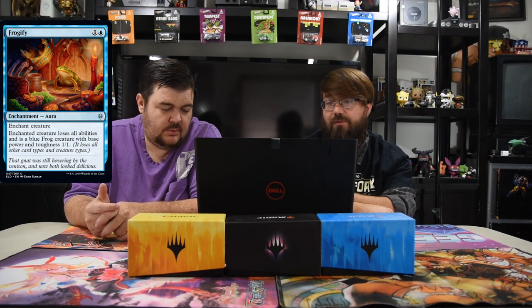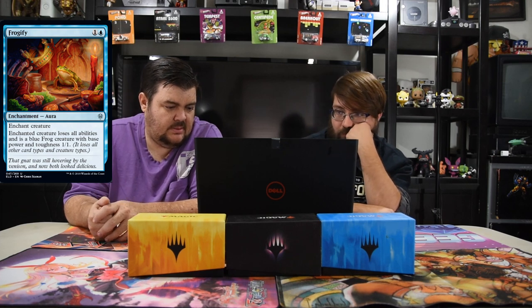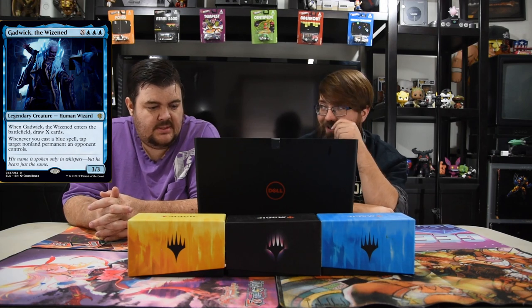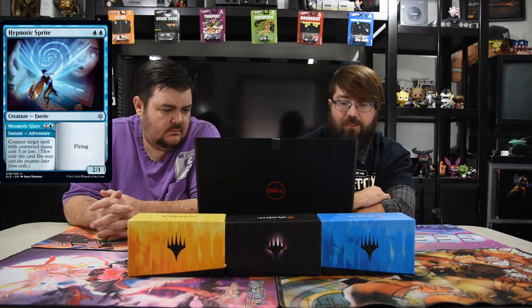Frogify — one and one blue enchantment aura. Enchanted creature loses all abilities and is a blue frog with base power and toughness one-one. Just good to get rid of big creatures — simple. Great in Limited, okay in Standard but nothing crazy. Gadwick the Wizened — three blue and X. When he enters, you draw X cards. Whenever you cast a blue spell, tap target non-land permanent an opponent controls. This guy is super good — like Standard's Archmage's Charm crossed with a tap-down effect. He's going to be played a lot.